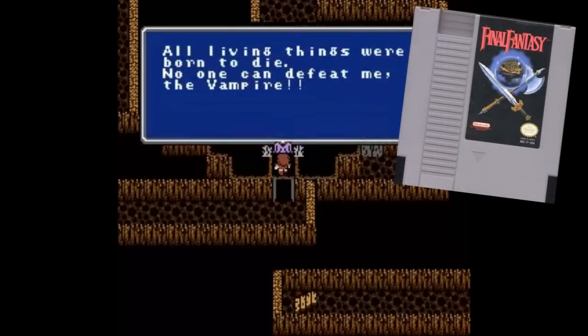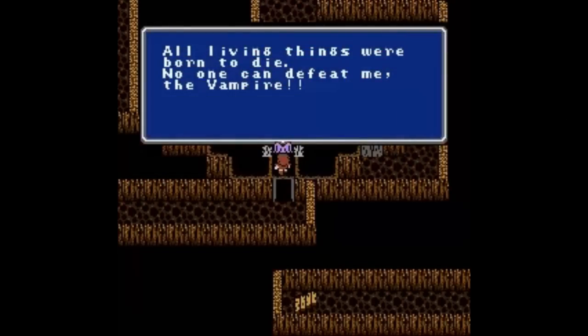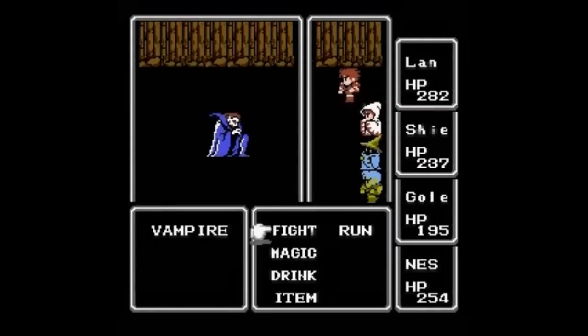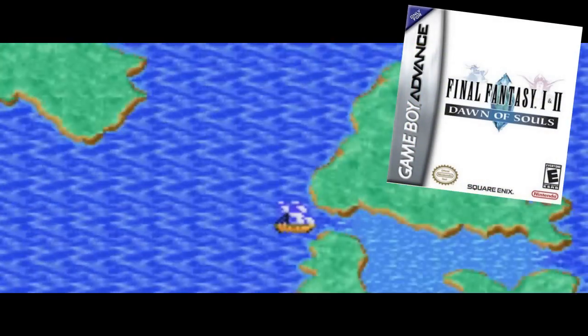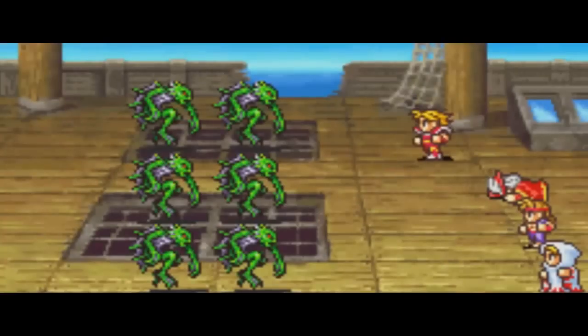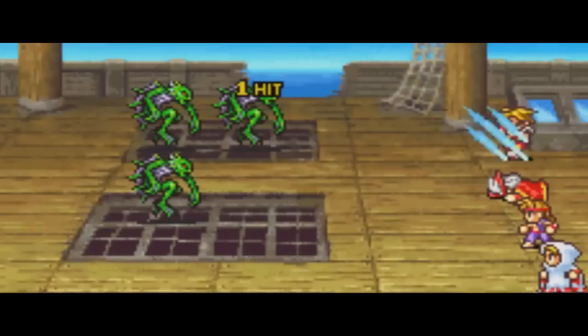Final Fantasy I, the game that started it all. Released originally on the Nintendo in 1990, we play as four heroes setting out on an adventure to save the world in some cool turn-based combat. The original NES version of this game actually has some pretty bad glitches, and the translation isn't the best. They corrected these errors in the 2004 re-release, Final Fantasy Dawn of Souls on the Game Boy Advance — a totally new translation with better graphics and added secret dungeons that you can play after the end of the game.